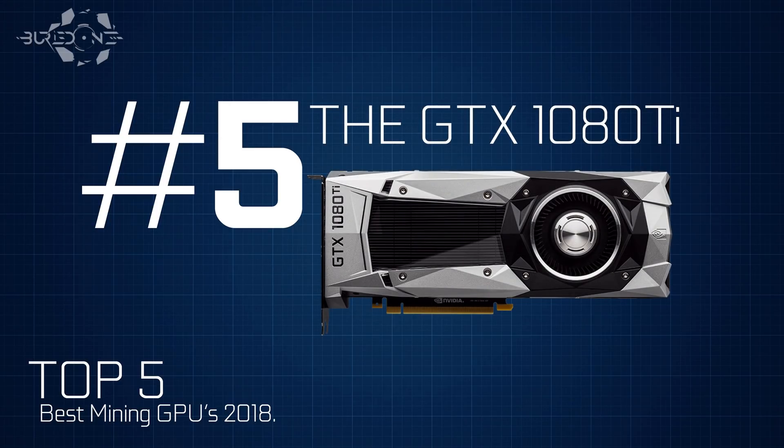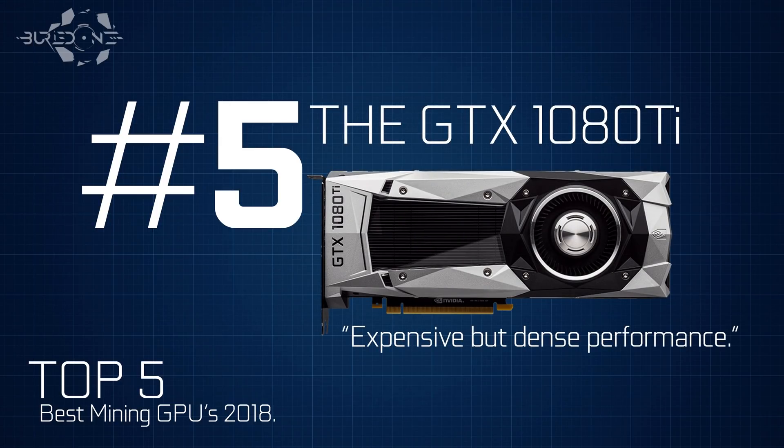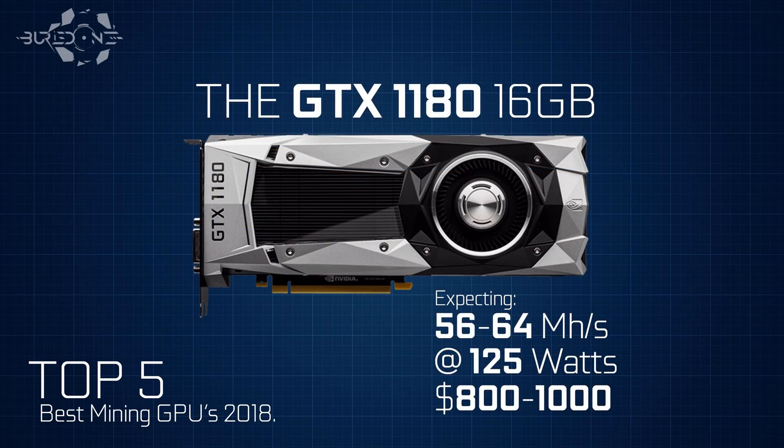Number five is the GTX 1080 Ti. It's an expensive card but offers dense performance — if you're having trouble with space, these are the best to go for, performing at 50 megahashes per second or more on Ethereum with the enlargement pill. Compared to running 50 or 100 GTX 1060s, a 24-GPU 1080 Ti rig has advantages in space and resale value. However, it comes at a $750 price range, which is close to what the upcoming GTX 1180 is expected to cost.